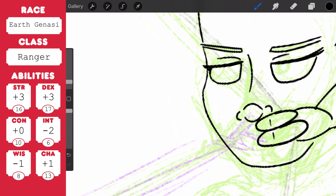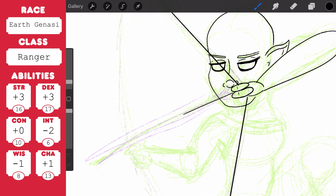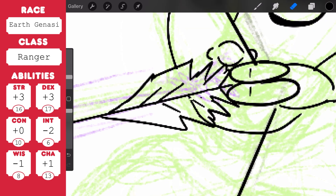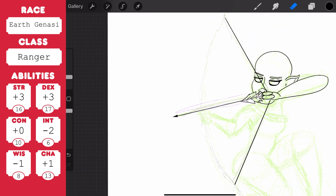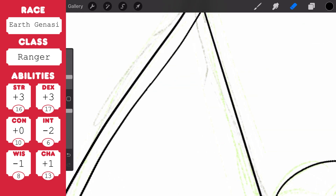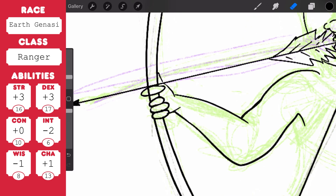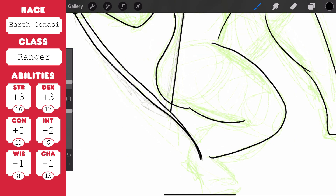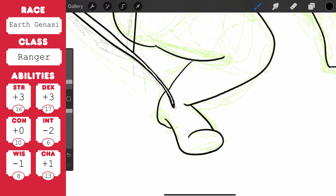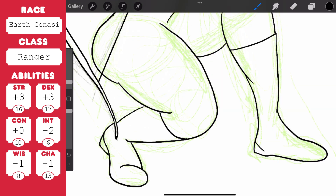Now as a ranger you are an experienced hunter and tracker. As the name suggests, you are good at fighting from a ranged attack position — you have a longbow and a quiver of 20 arrows when you start out. You also get two short swords or two simple melee weapons, so you are good at close range combat as well. You have a trait called favored enemy, which means you have advantage on Wisdom checks to track your favored enemies as well as on Intelligence checks to recall information about them. The justification is that even at first level you have significant experience studying, tracking, hunting, and even talking to a certain type of enemy.